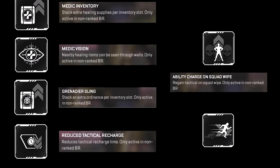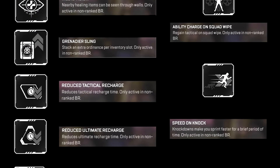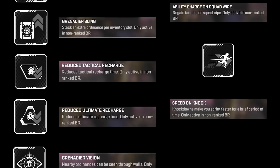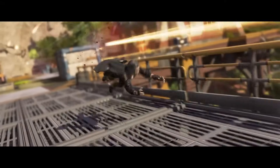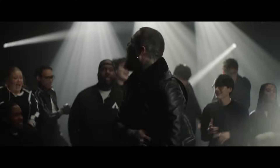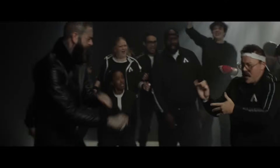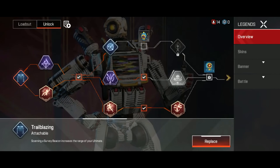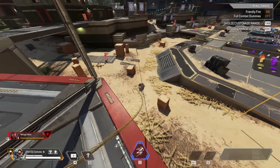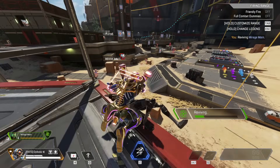Apex Season 19 is a huge W. These legend perks sound great. Basically you'll be able to unlock these and then use them — you'll probably be able to select one, maybe two, and you'll have this perk for the game. They seem very balanced and just make the game a little more fun from your perspective, without making it more annoying if an enemy has them. It's not like Apex Mobile where they get a whole new ability — these just make looting easier, get your abilities a bit faster, or give a bit of movement speed. Huge W.